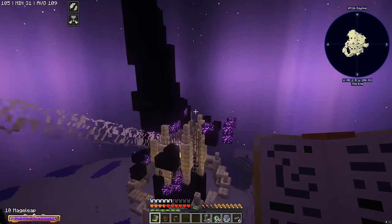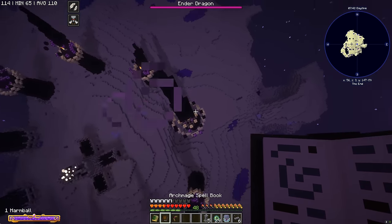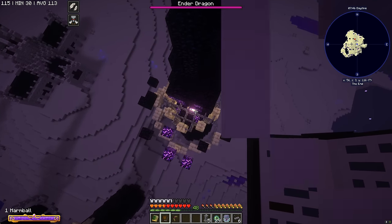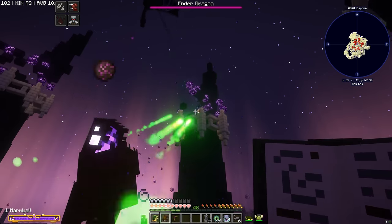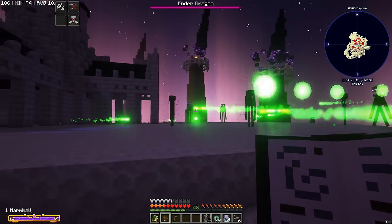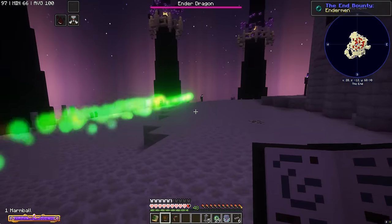Let's shut down these crystals by using harm ball on them. I hope this works - does harm ball work on these things? Moment of truth - yes, it does! It could have been terrible there. Luckily, harm ball is spammable and it one-shots these ender dudes. Let's just ride around and explode some crystals.